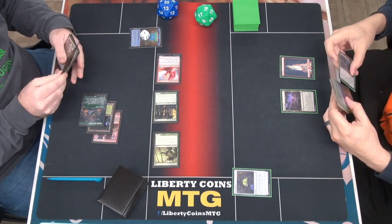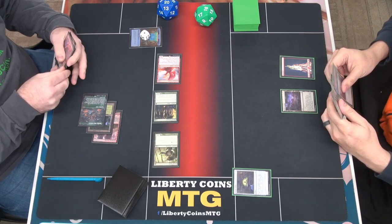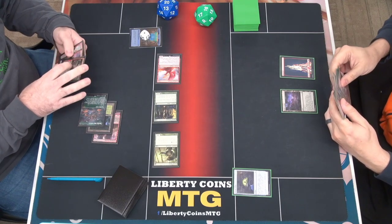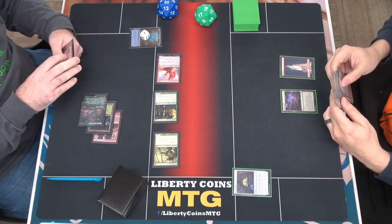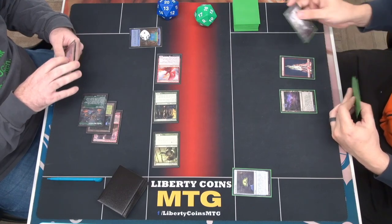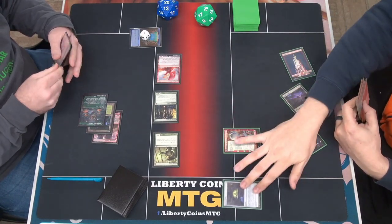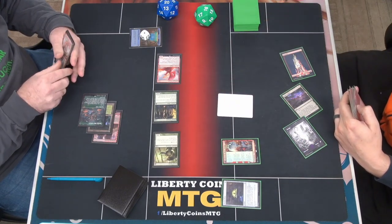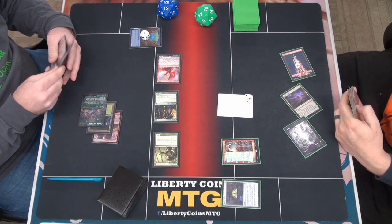Draw. Not sure if I have an answer for that yet. So I'm gonna play land for turn, tap all three, and play Fabled Mirror Breaker. Yeah, two-two. I actually do not have a token, so I got a two-two right there, and I will put this on one.